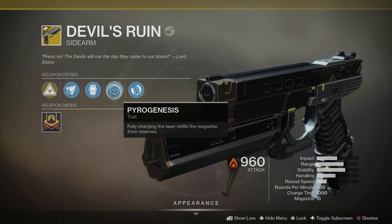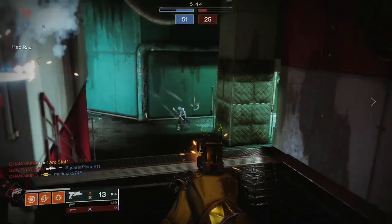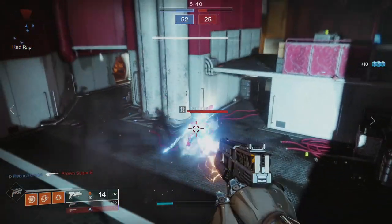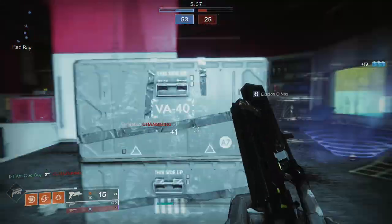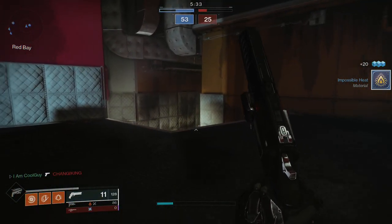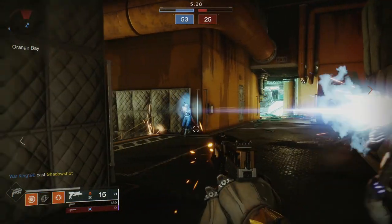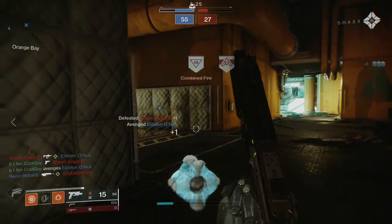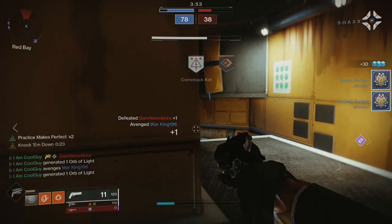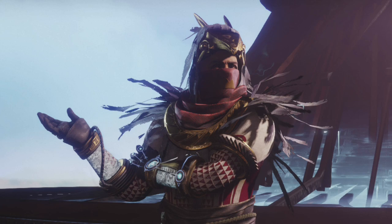Its secondary exotic perk is Pyrogenesis — fully charging the laser refills the magazine from reserves. On a basic level, some players don't like the small delay when firing this sidearm. Devil's Ruin is unique in that the bullet fires on trigger release, not on trigger pull — that's the delay you're feeling. This acts similar to the plasma pistol from Halo. And just like the plasma pistol from Halo, Devil's Ruin can be charged and it shoots a laser like a trace rifle. The charge time is 1,000, or 1 second — the same as the exotic 1,000 Voices.